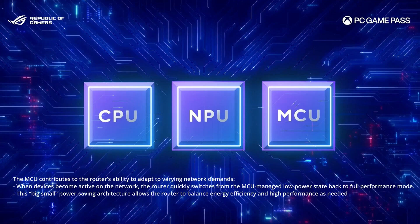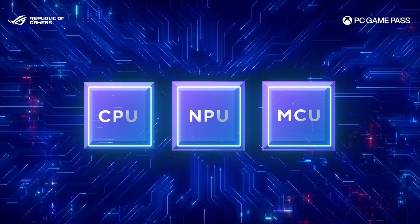The NPU, MCU, and CPU work in a trifecta, dramatically boosting local processing power and energy efficiency. Importantly, because it has its own NPU, all the AI functions should remain on-device and won't need to go to the cloud or a third party, which is really good for user privacy at a time when everything seems to be moving to the cloud.